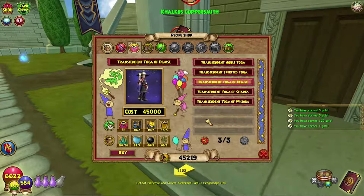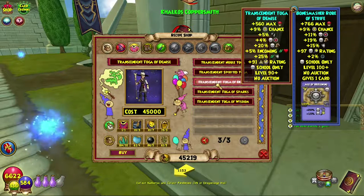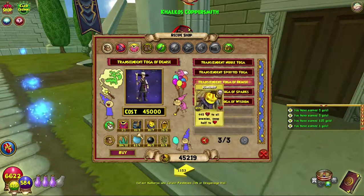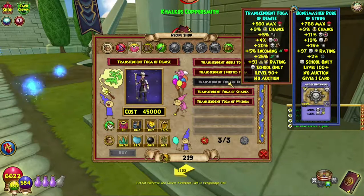Hello and welcome back to the Craft Box. My name is Brent and today we're doing some more Completionist Crafter. We are back in Aquila today and we are crafting the Transcendent Toga of Demise, which is the level 90 robe.